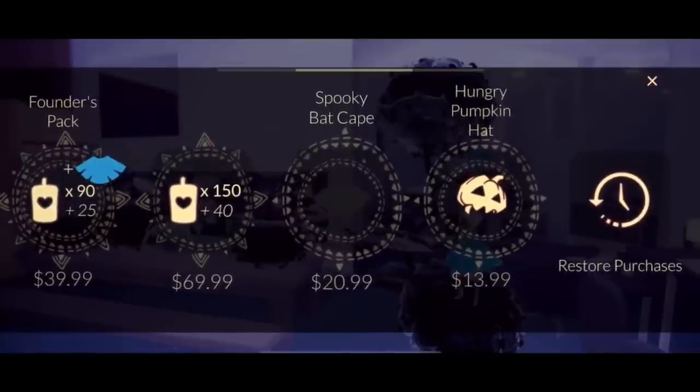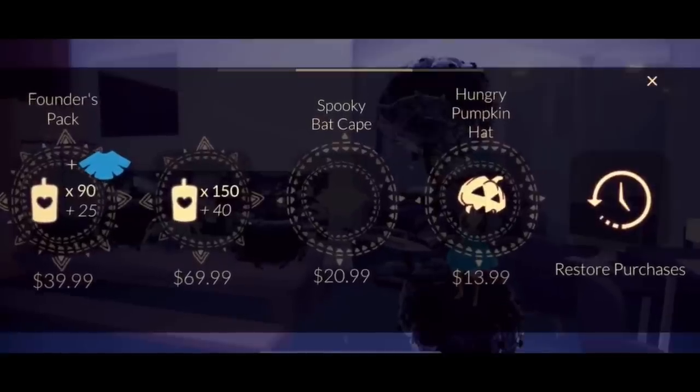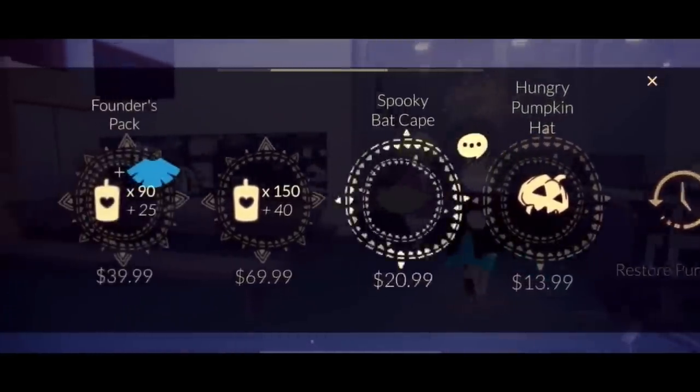I believe the Spooky Bat Cape was $15 USD and the Hungry Pumpkin Hat was $10 USD — I might be wrong on those prices, I can't quite remember. But I don't know how much the bundle will be; I'm pretty curious about that.